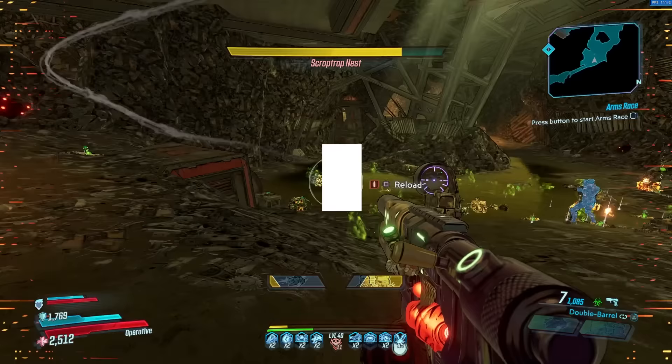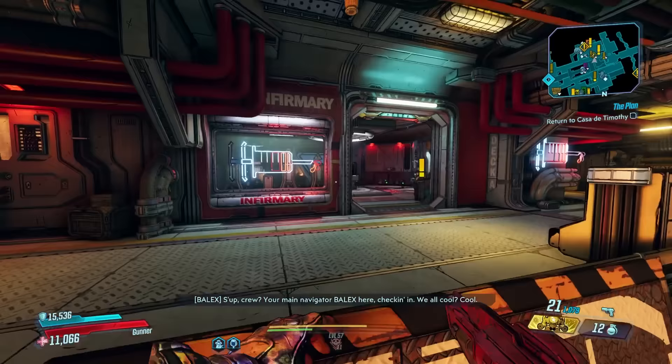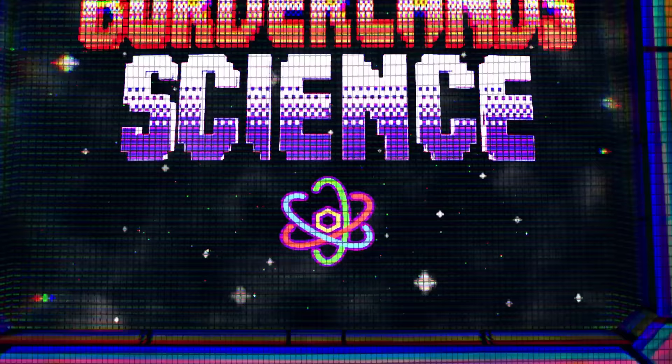Before we dive too deep into the where, let's take a look at one of the hows. Available to all players with an active internet connection, the Borderlands Science Machine, located in Tannis' lab on Sanctuary 3, is a fast and easy way to boost your XP gains.